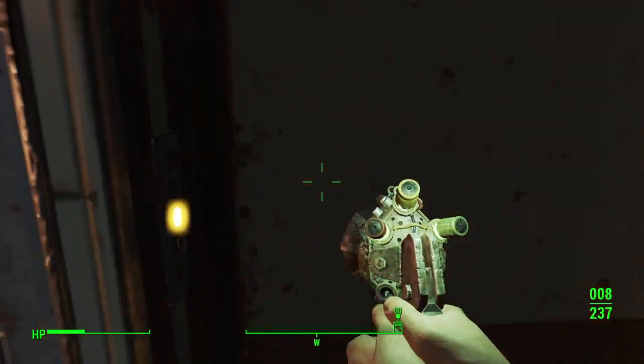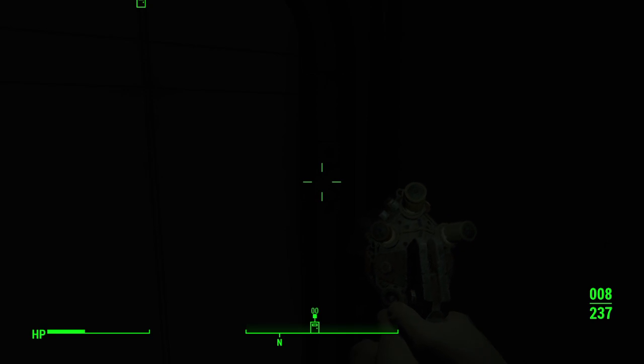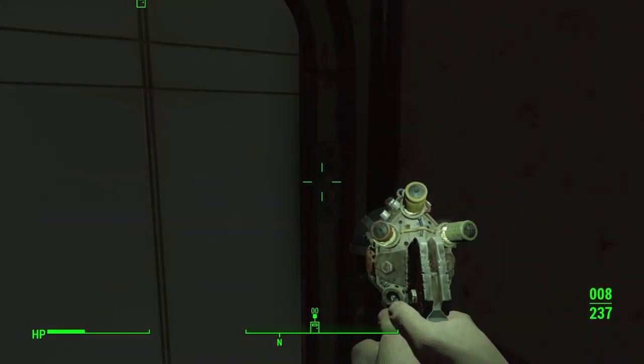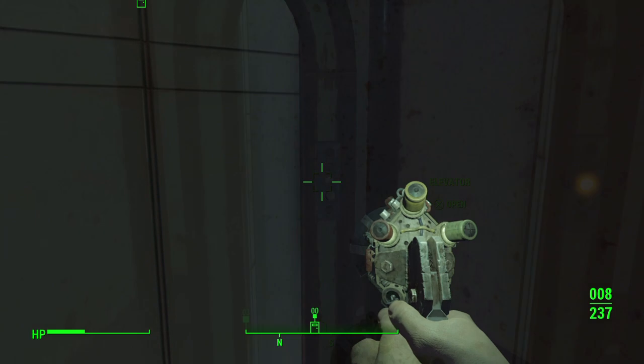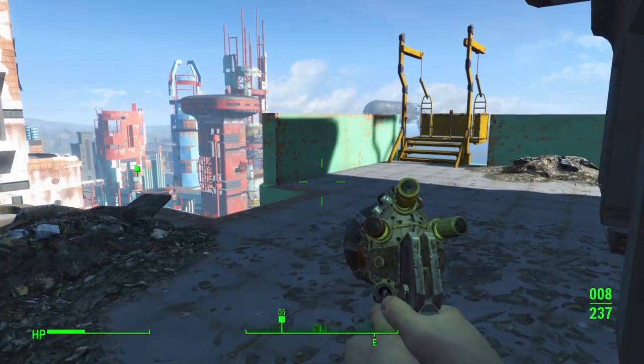From there you want to continue climbing up the floors and get to the next elevator. You've got to go from room to room, traveling up some fallen debris just to make your way up to the next level. Once you get to this final elevator it will take you up to the rooftop, and the Miele device location will be behind you to your left.